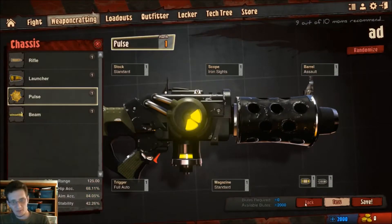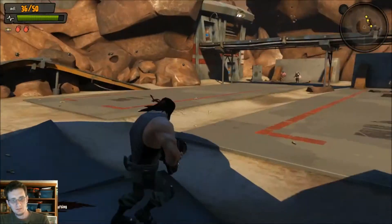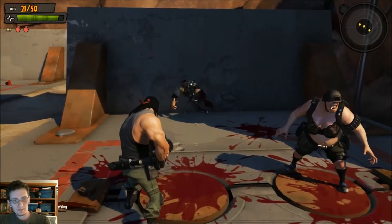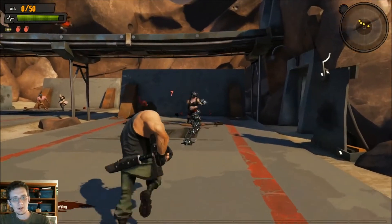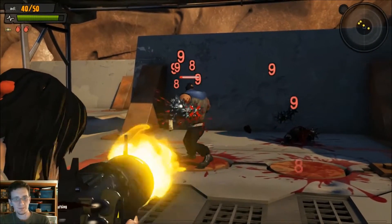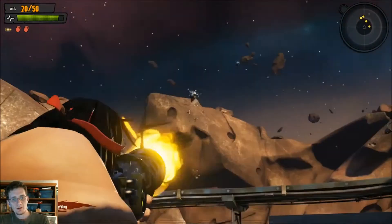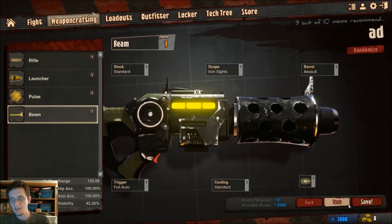Let's trash that one and try the pulse weapon. Again, this is just the standard version without any upgrades. F does perform a melee attack as you can see. That covers the pulse weapon — one more test and we'll give the beam weapon a try.